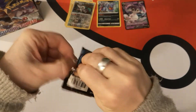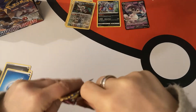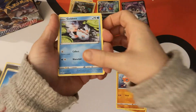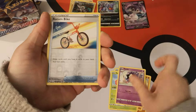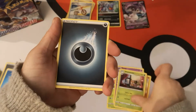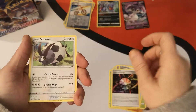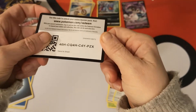Next pack: we have a Rhyhorn, Clobberpus, Gossifleur, Roselia, Gastly. Reverse Holo Rotombike and a Whimsicott regular rare. We got a Darkness Energy, a Lum Berry, Aurora Energy, a Dubwool, and there is your code card.